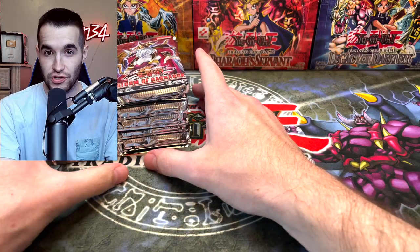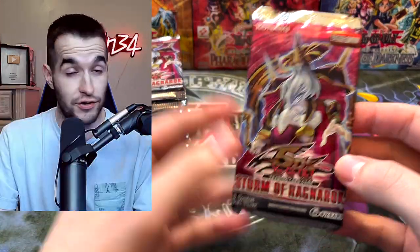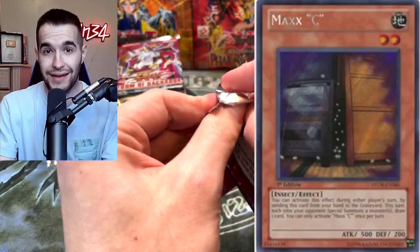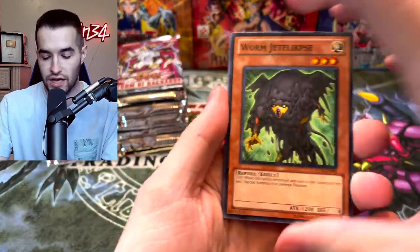We have seen some amazing special editions. We've seen some terrible ones. What we're hoping for is the Ghost Rare Odin — did you guys know I've never pulled it? Also, Maxi is in here. There's a Secret Rare, there's Ultimate Rare Odin, there's Ultra Rare Odin as well, and then there's a lot of other epic Ultimate Rares as well. So let's see what we can pull — something epic.